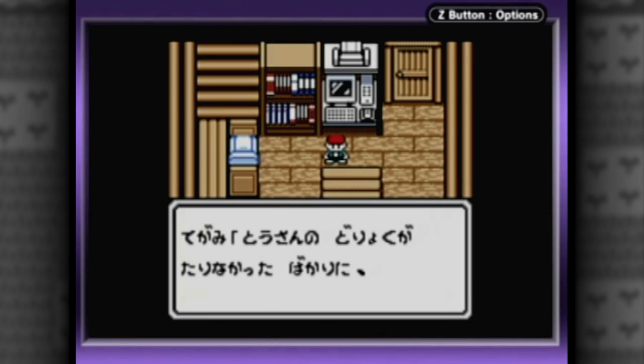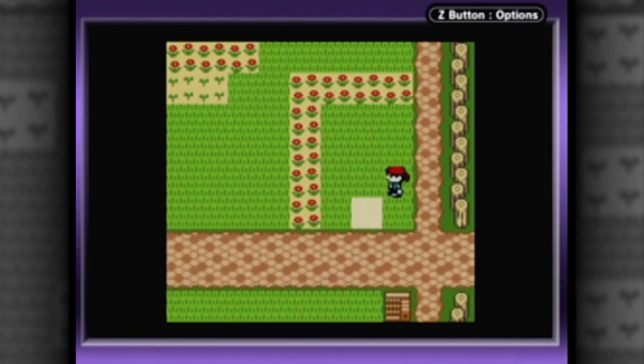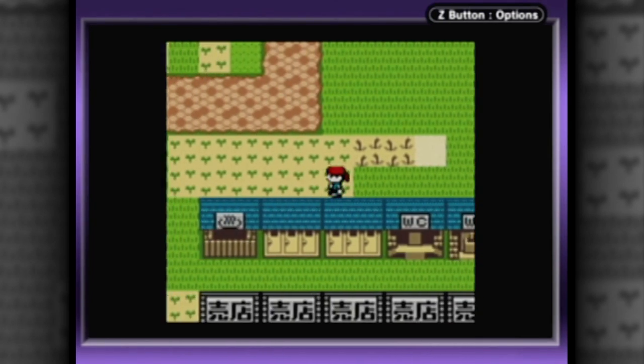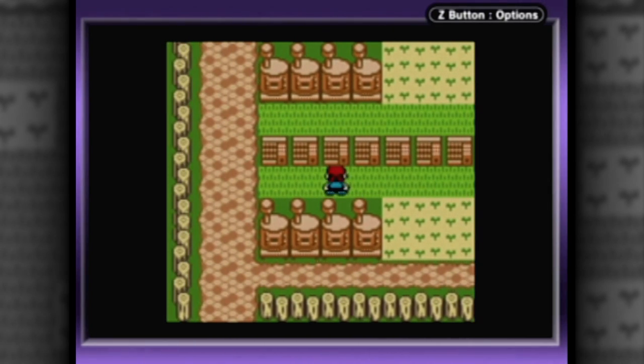You inherit a campsite from your dad and have to make it profitable again by maintaining the grounds, eating well, and installing various facilities. When you have a pet — your choice of a cat or dog who really serves no purpose other than to look cute — add a couple cows and some agriculture and you've effectively got Harvest Moon, right?